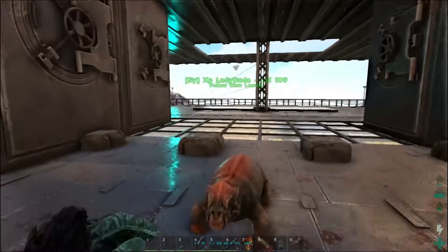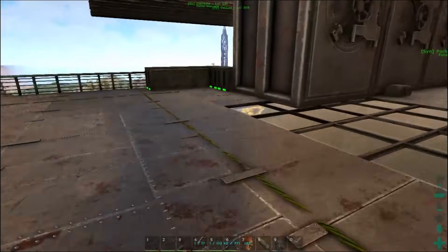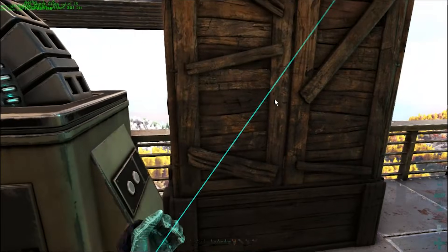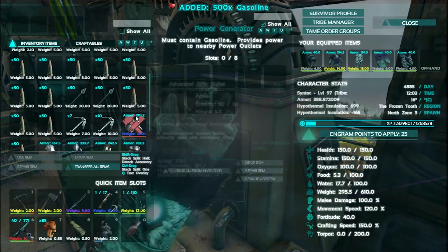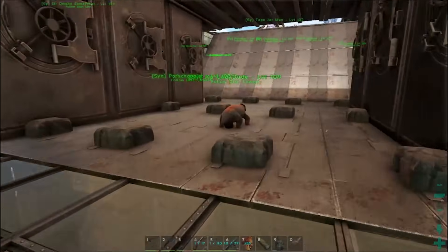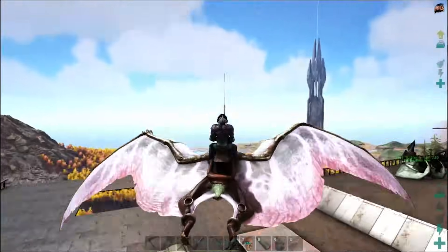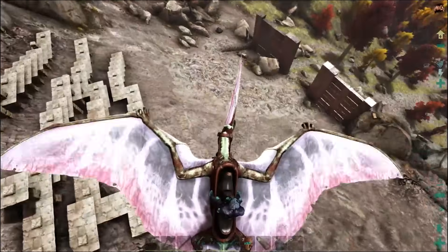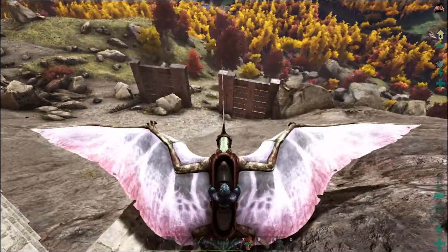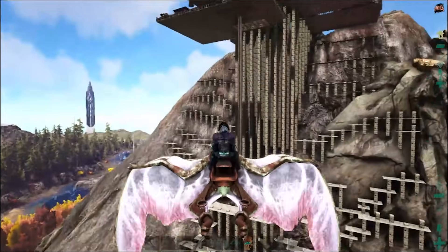Down here you can see the vaults. We have an elevator which is kind of useless because originally the plan was a little incubation station and gas over here. The original plan was to build the base from up here down to the ground, but then I decided against it because it looks super ugly and I couldn't build down here very well because of the slope. We kind of just abandoned that. We had a bunch of dinos down here in a dino pen but I never finished destroying it.